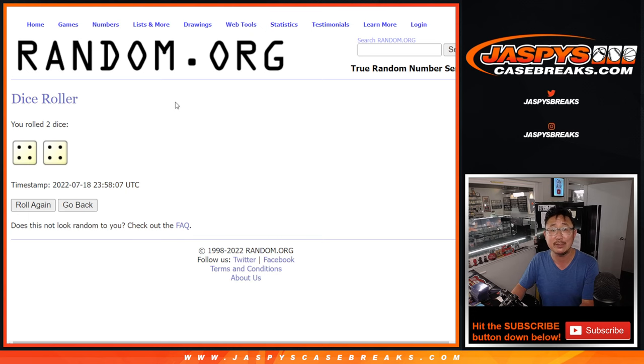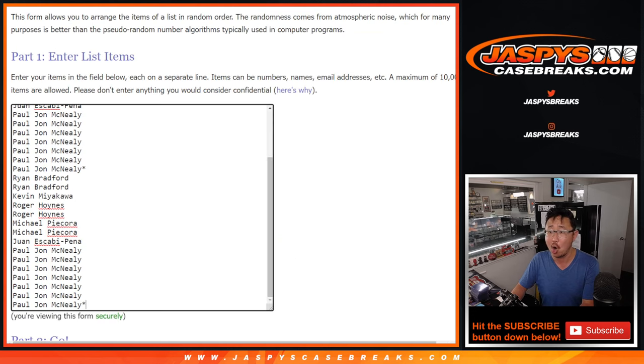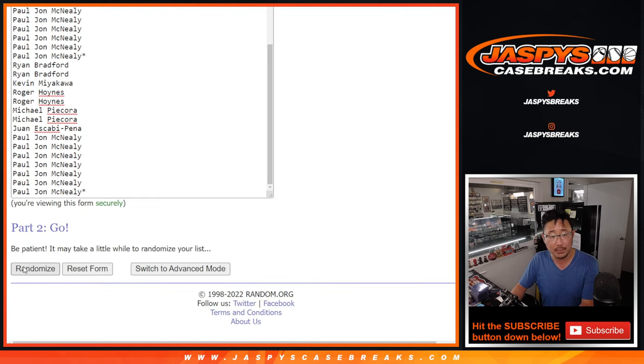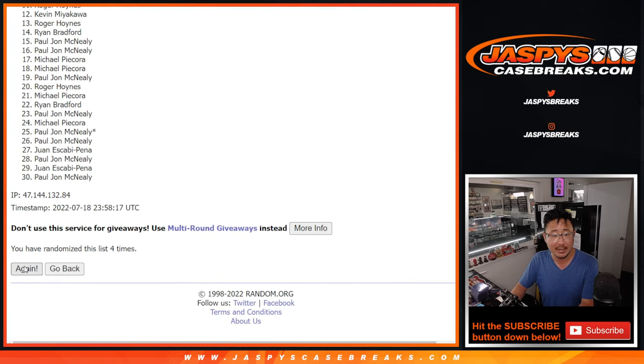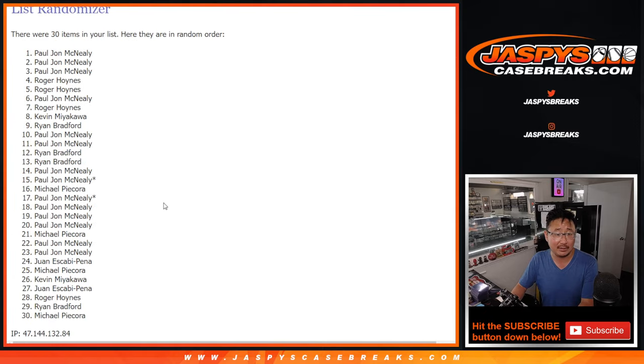Let's roll it. Randomize names and teams. 4-4, hard 8. 1, 2, 3, 4, 5, 6, 7, and 8th and final time.